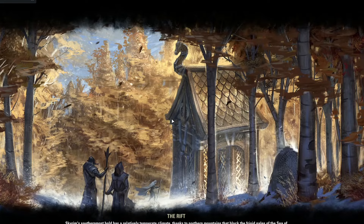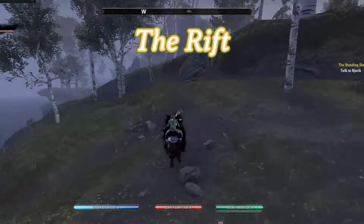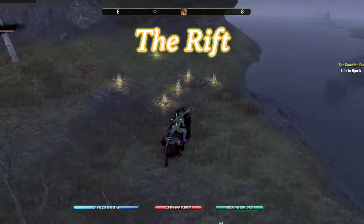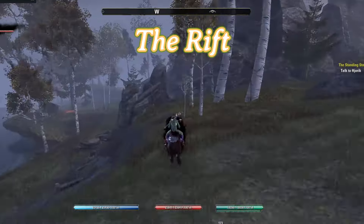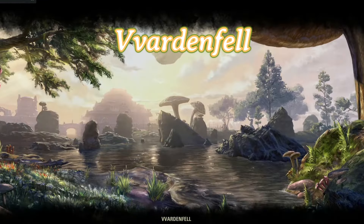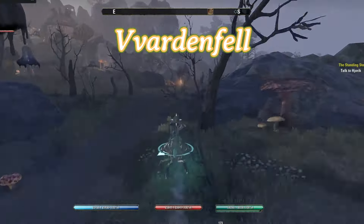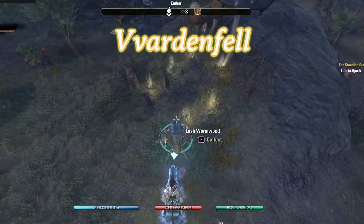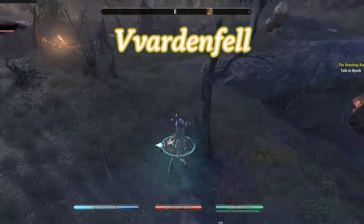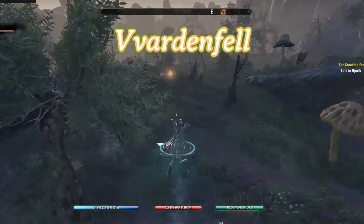Next on the list we have The Rift. For The Rift, I tend to find going in the westward direction, around this rock, and then coming back works out best for resetting this survey. Next on the list we have Vvardenfell. In Vvardenfell, for this survey, I tend to go west until I reach this little bit of water and then come right back — straight west and then right back to reset this survey.